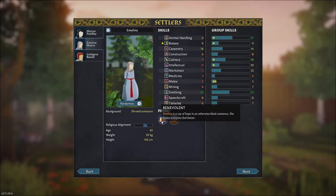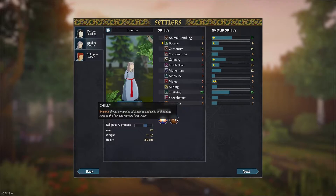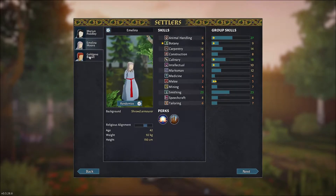She is benevolent, so she makes everybody happy. And she is chilly, so she must keep a little bit warm. We have a melee fighter here with smithing and botany also, so that's okay. Construction is fine. Intellect we don't need because we have Marium here.